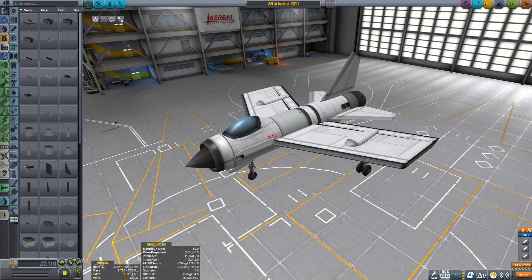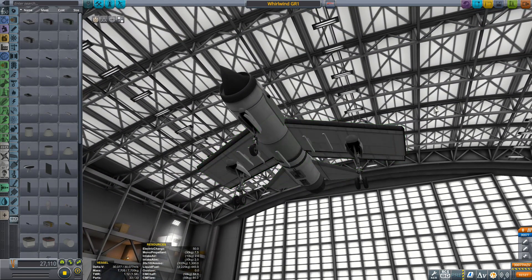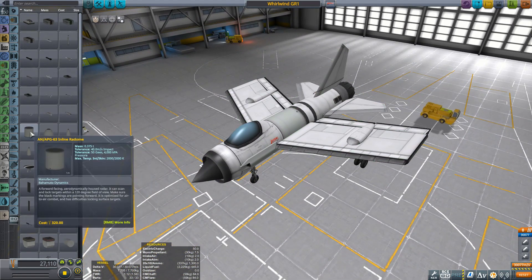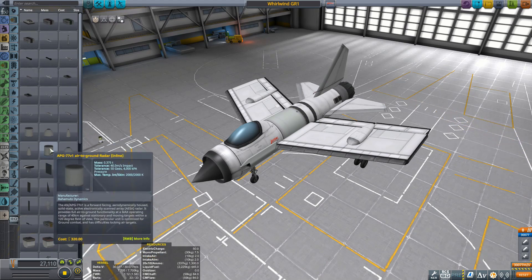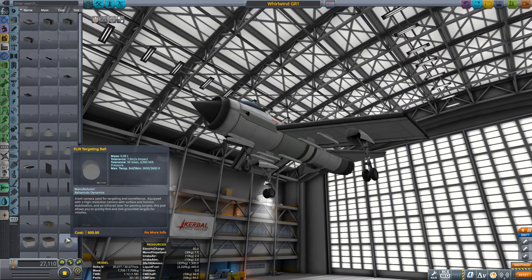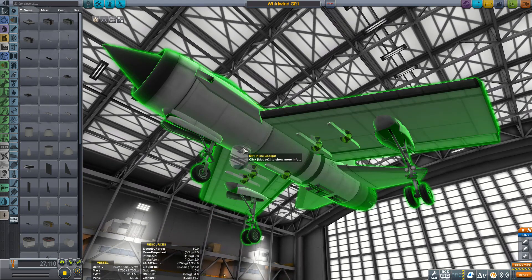The last remaining piece of the puzzle is the ground attack aircraft itself, and for this we're going to be using the Whirlwind — the craft we've been developing over the last two tutorials. All I've done so far is take off the missiles that were on it and put an extra missile rail in the middle underneath the fuselage. BD Armory does come with an air-to-ground radar, but none of the ground attack weapons use radar guidance, so we're not going to bother with that. One thing you are going to need for a ground attack craft is the FLIR targeting ball, so I'm just going to put that centrally underneath, turned so it's facing forwards.